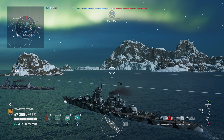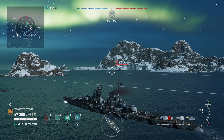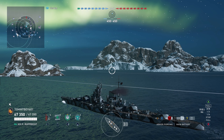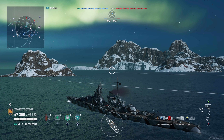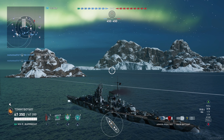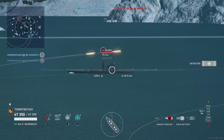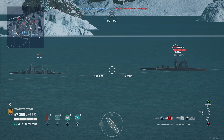Interesting note on this one: Prince Ruprecht somehow has a lower secondary range than the Tier 7, the Z-In — not by much, we're talking like 0.1 kilometers — but still, there's a difference there and I don't know why. I feel like it's a Tier 8, it should have more secondary range than the Tier 7, especially when that's kind of one of the gimmicks, one of the schticks of the ship.